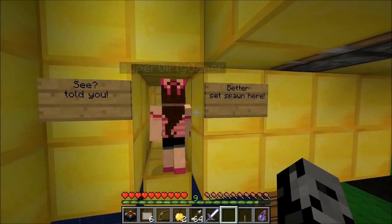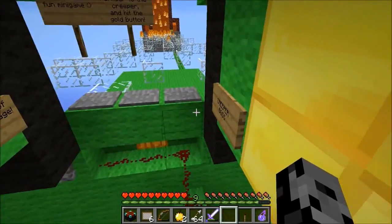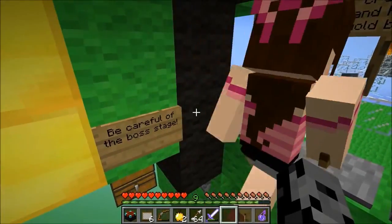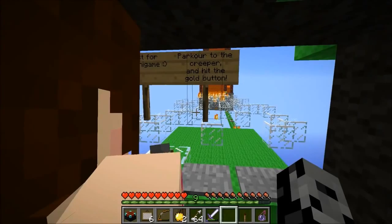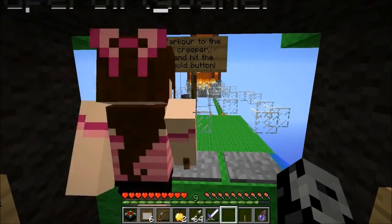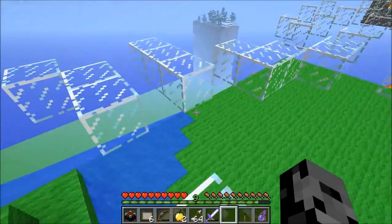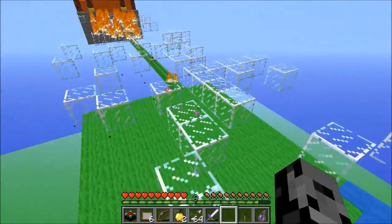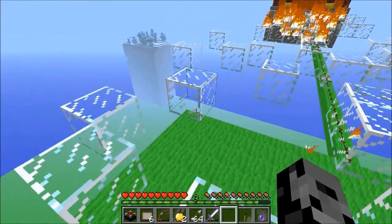Better set spawn here. Let's go to bed — we set our spawn. It looks like we actually have a creeper boss to fight! That's the creeper we saw before. Just for fun minigame — parkour to the creeper boss and hit the gold button. And of course they had to throw in parkour. I hate parkour so much — I didn't sign up for this.